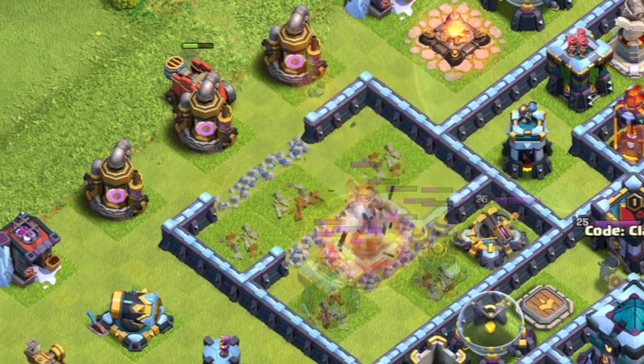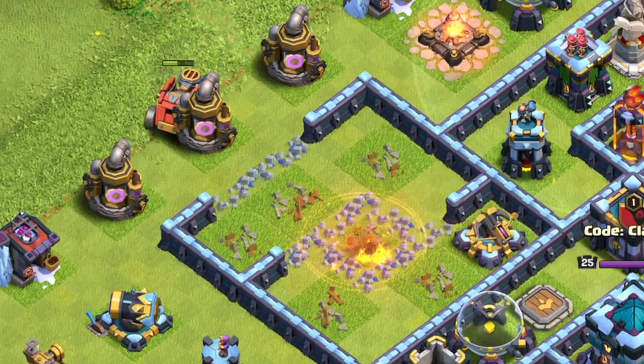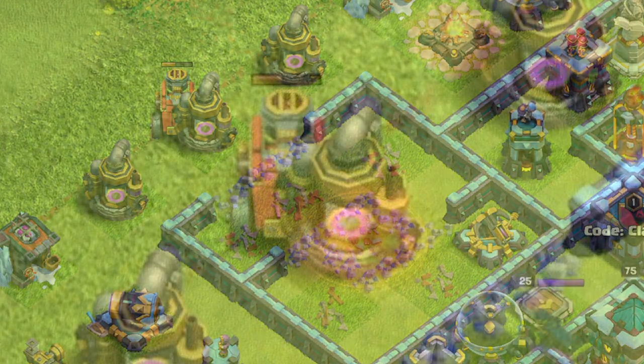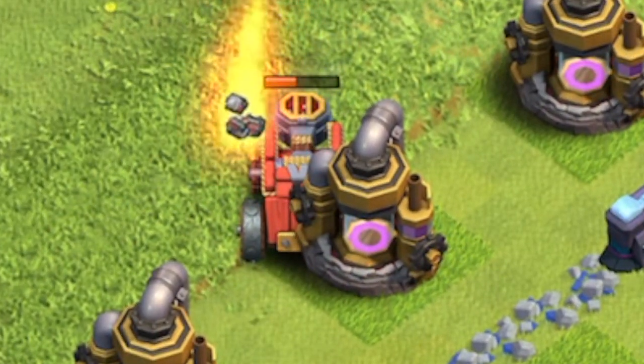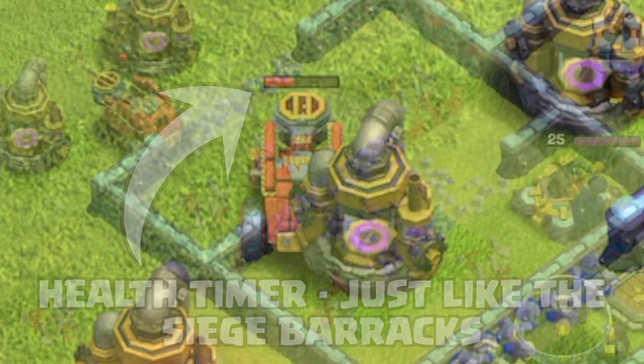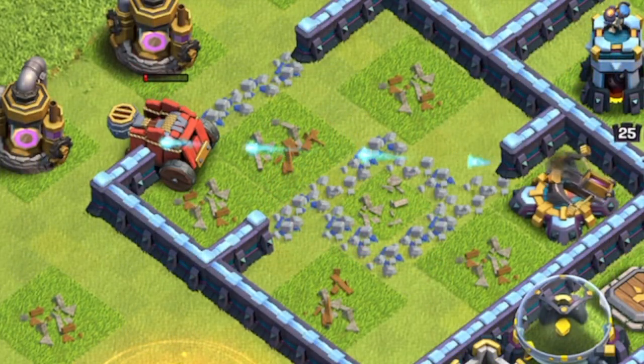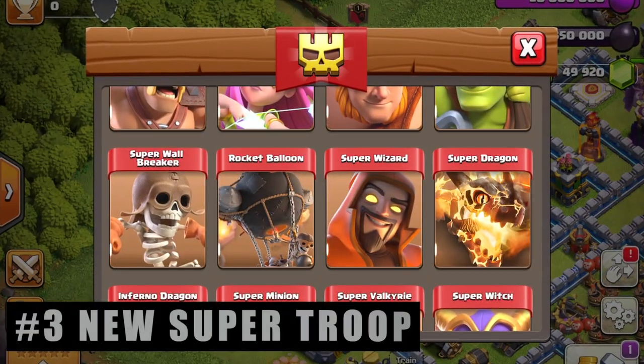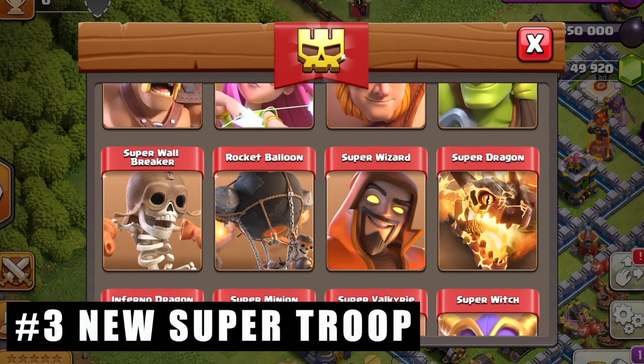As defenses are destroyed, the Flame Flinger relocates to a different destination — so as that Inferno Tower falls, it moves to a different location, takes out a cannon, and continues destroying defenses while a timer counts down, until it eventually releases the troops or the contents within it.